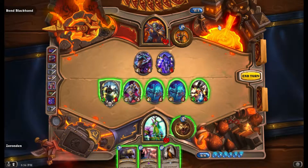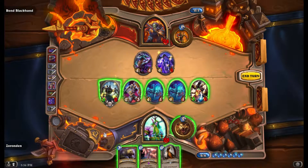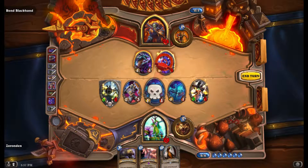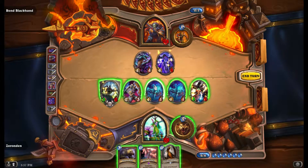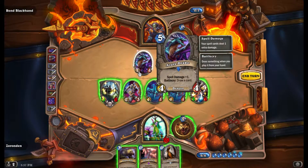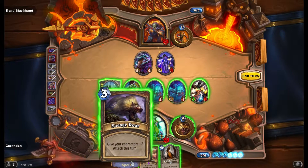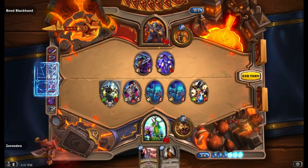This might be a good turn for this. 3-1 — we can kill this. That would be 3 cheaper, making him a 3 cost, which also allows me to Savage Roar, which would then allow him to kill him. I just want to Savage Roar first... that might not work for me. I'm pretty sure it will. Here we go, we're gonna do it.